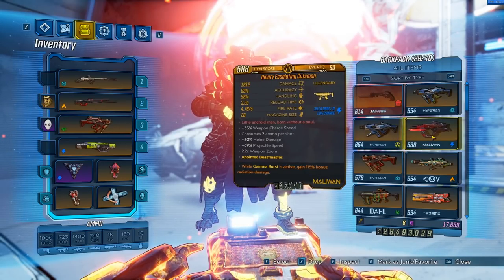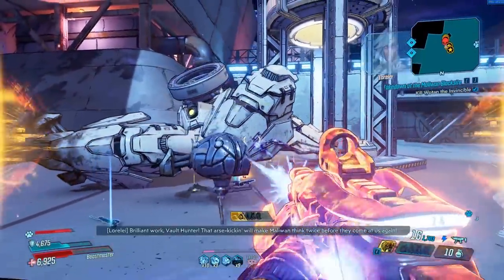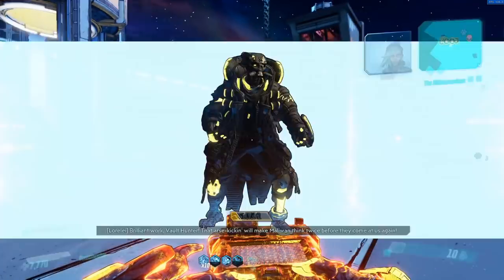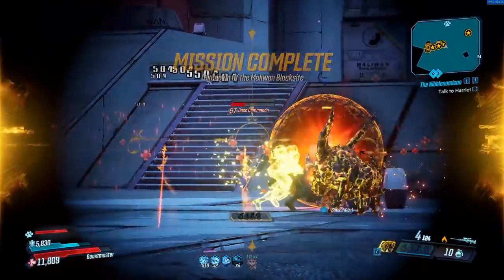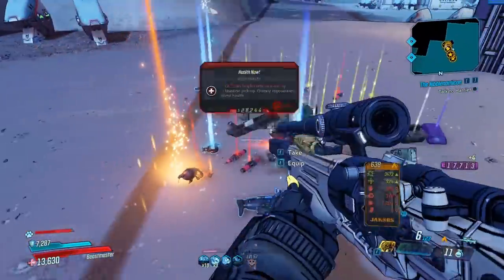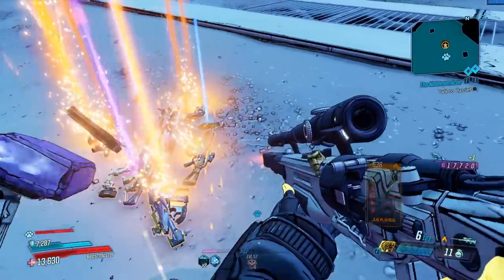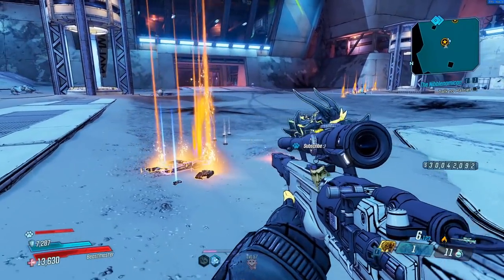To maximize legendaries, I keep a Kutsman on me. Just use it on Wotan's legs — it instantly breaks all of them. Then swap back to the Wedding Invitation, kill the brain, and finish the last enemy. From just the Wotan fight alone we get 13 legendaries.